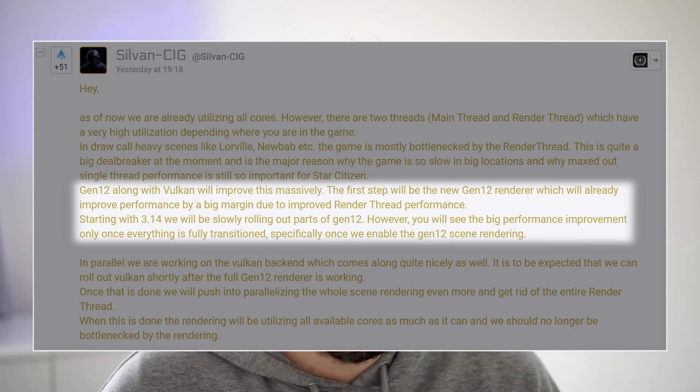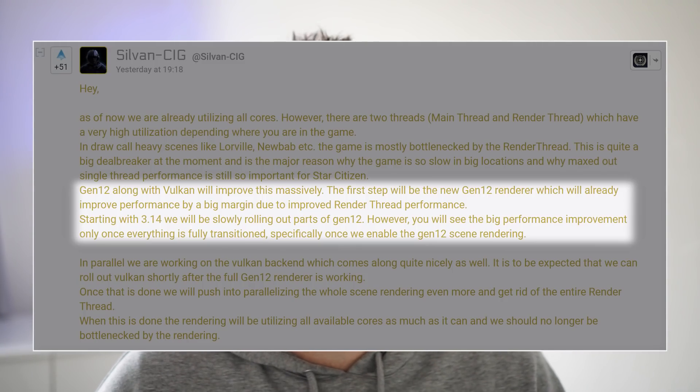Starting with 3.14, they'll be slowly rolling out parts of Gen12. However, you'll only see the big performance improvement once everything is fully transitioned — specifically once they enable Gen12 scene rendering. That sounds like it won't be in 3.14 itself; it could be 3.15, but 3.16 is probably more realistic.